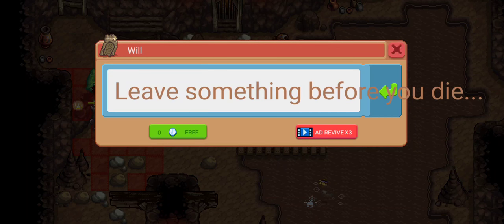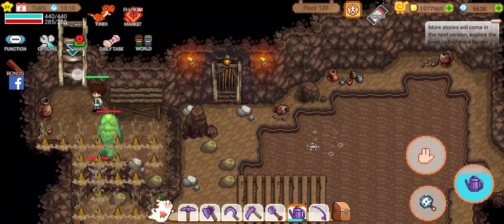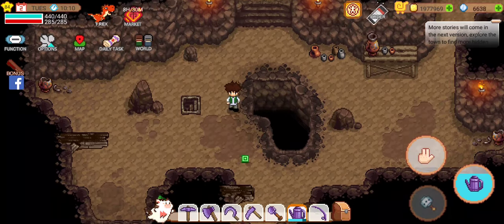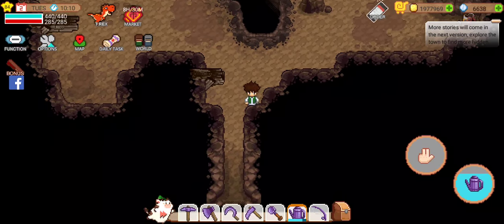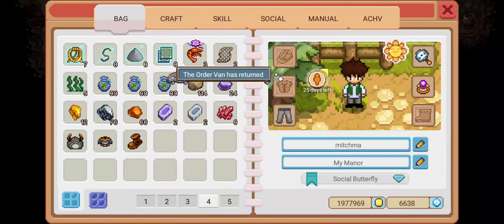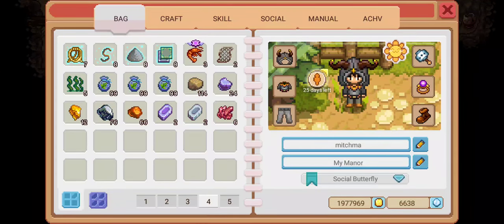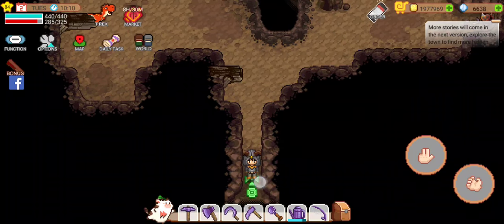So here's the free revive. You don't take any damage for a few seconds and you can leave the area. As you can see, my vitality has filled up — I'm back at 440. I did not use any milk. The day did not pass by. I'm not back in my bed. And I can re-equip my gear and go back to what I was doing.